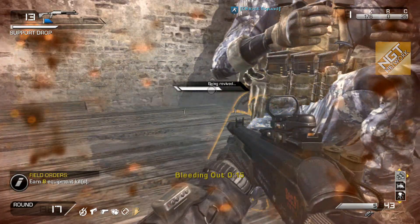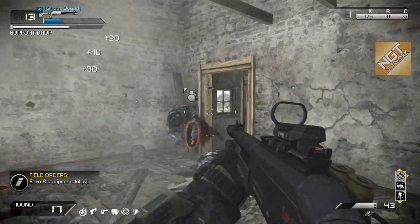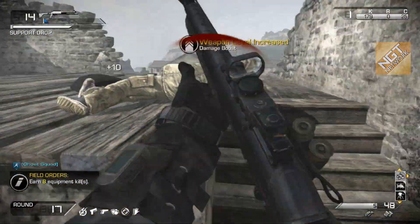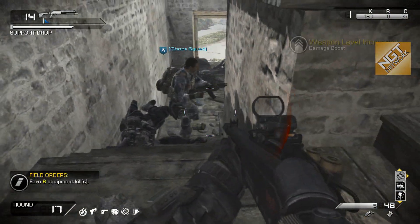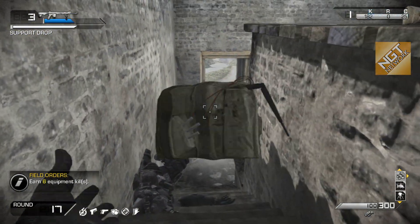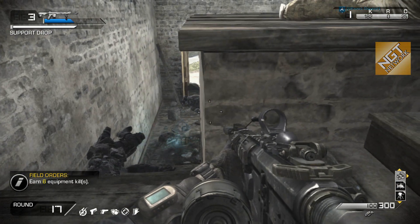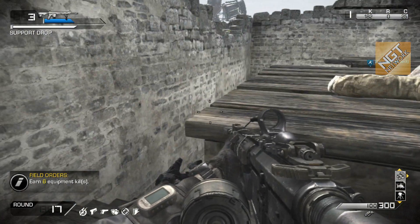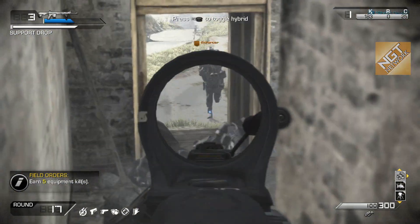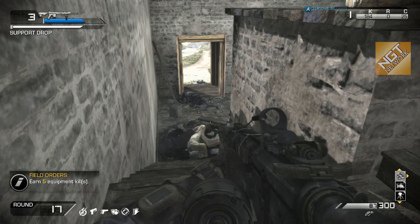This shotgun — the FP6 — is spectacular. When playing solo, you do have one opportunity to get revived: you can call in a squad mate who comes and revives you. He doesn't just revive you and leave — he stays with you like an AI player. But if he takes significant damage and goes down, he disappears for good, and if you get downed again after that, the game's over.